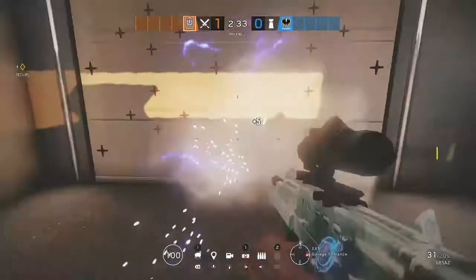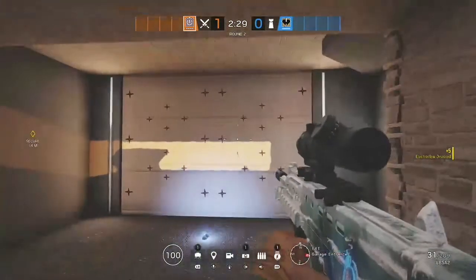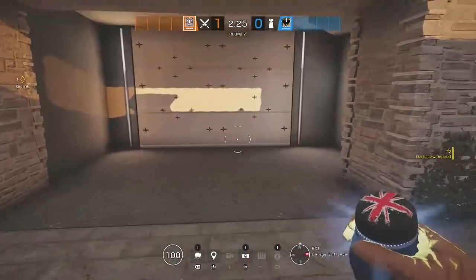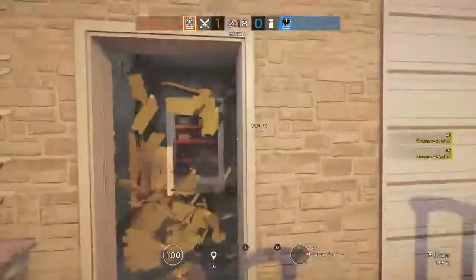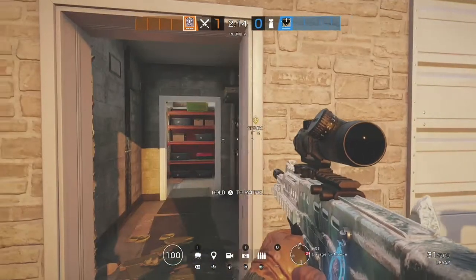Right here I'm showing you guys how to do the Thatcher trick. What you do is throw your first Thatcher — your guy places it on the wall — then you throw your second Thatcher. So if they try to Bandit-cade or mute trick it, the second one gets it too. As you saw when I pulled my Claymore out, that was me maintaining as Thatcher. So right now my teammate would have gotten the wall, he's playing the wall, and I can play the doorway.